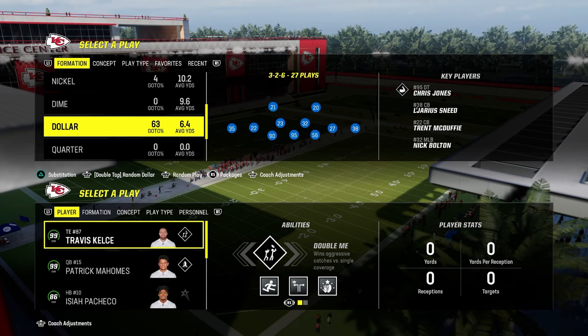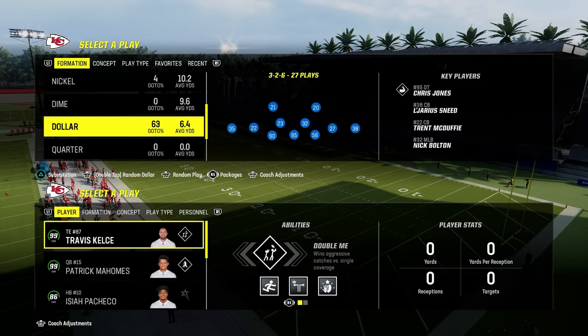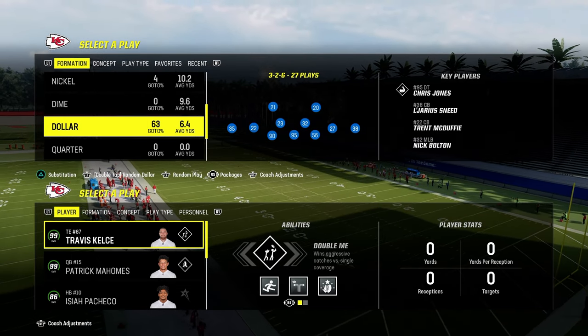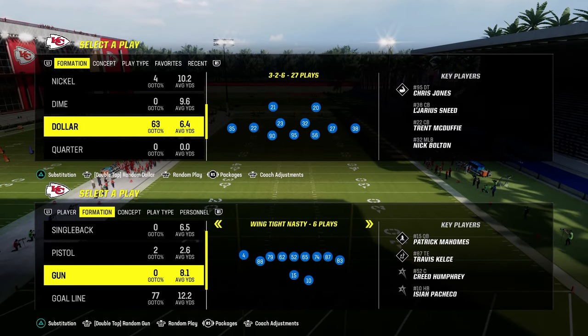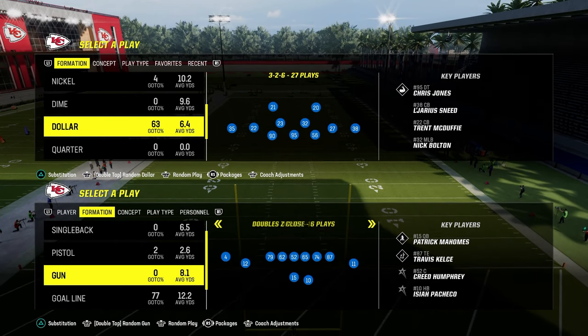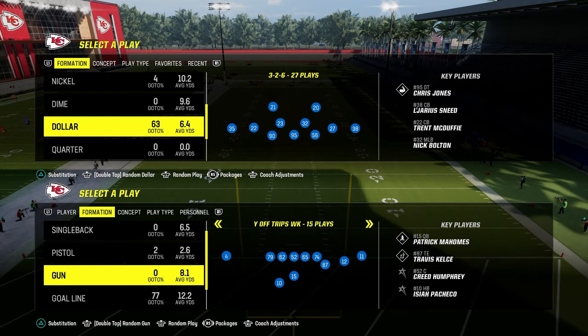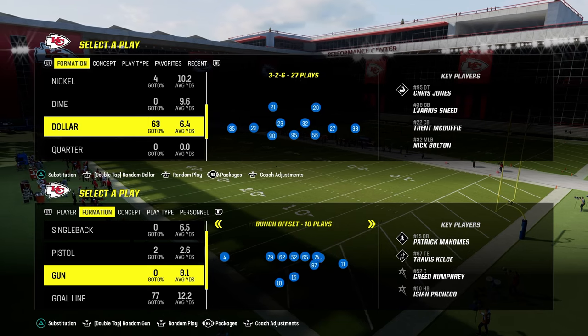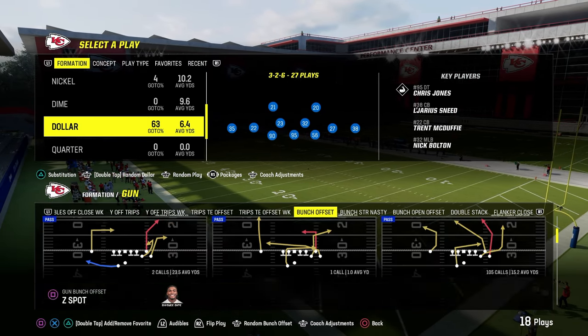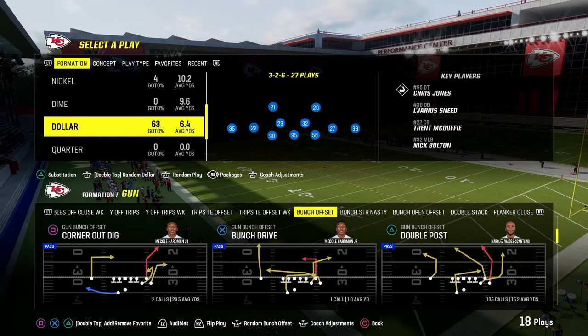In today's video, I'm going to be breaking down the best way to run the DB Fire Blitz in Madden 24. If you guys want to get my entire Dollar defensive e-book, it's fully updated with all the different ways to run Dollar. I think Dollar is the most versatile defense in the game. We also have a 4-3 even 6-1 e-book that we're just getting ready to update as well, and you can run both of these out of the Chiefs defensive playbook. So I'm going to be in the Chiefs playbook for the video.